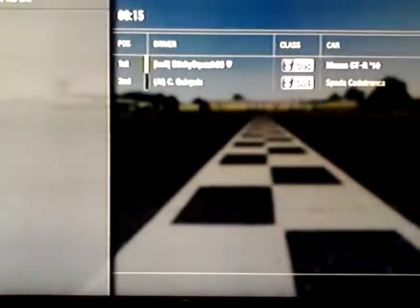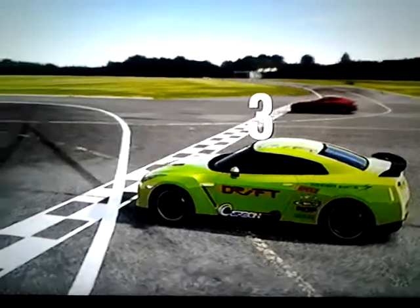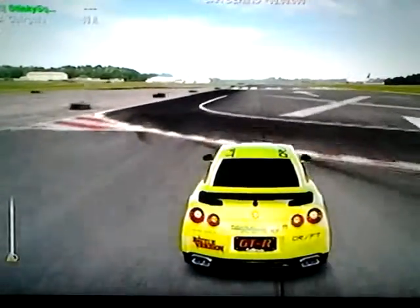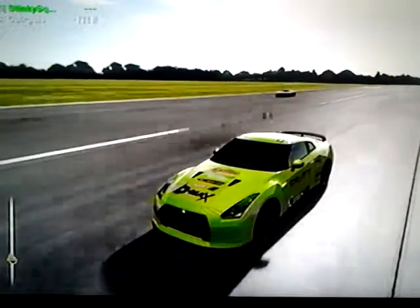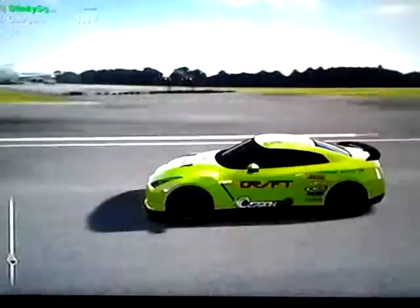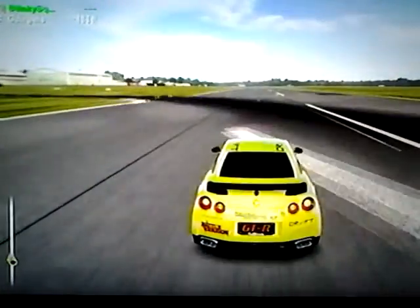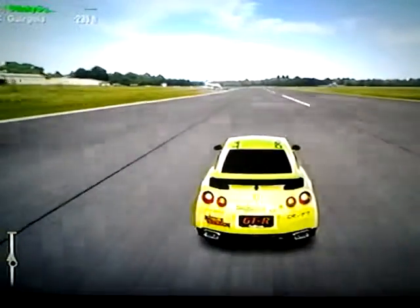And now we'll be on to the next. Opponent number 3, an Aston Martin 177, in red. But we're going to beat it, just like we've beaten those other two cars. These should be all on hard difficulty — that's what I set them on — but it's feeling like a walk in the park more than anything else. Well, we've beaten the Aston.